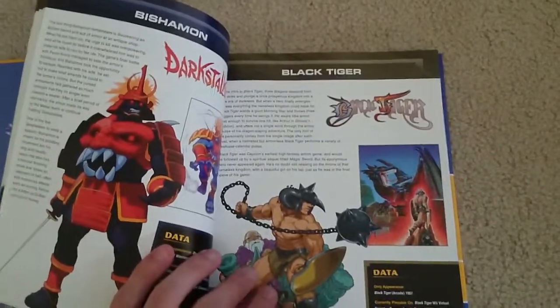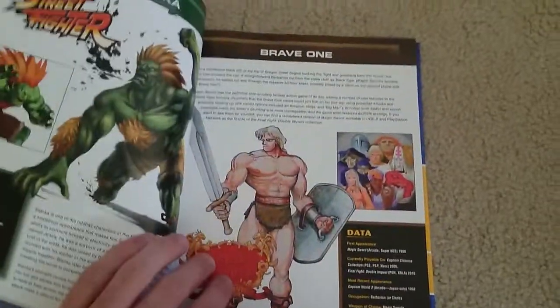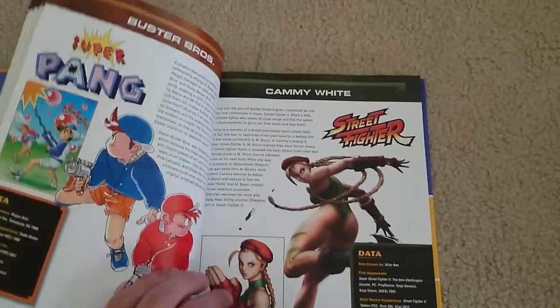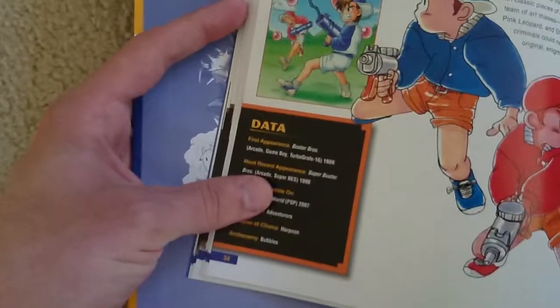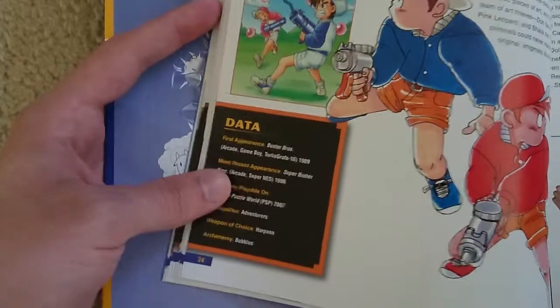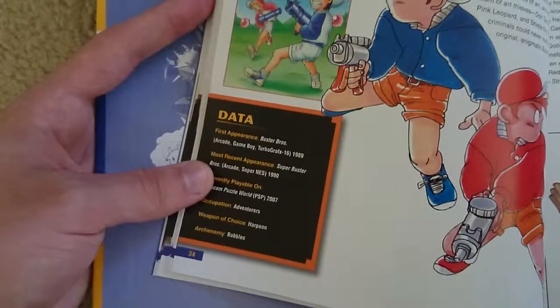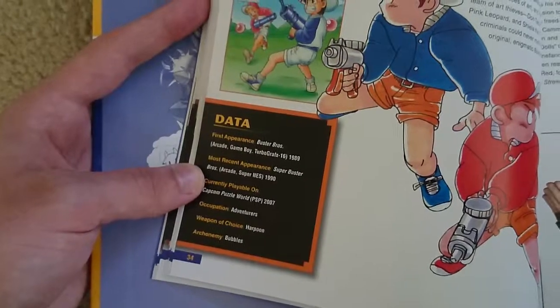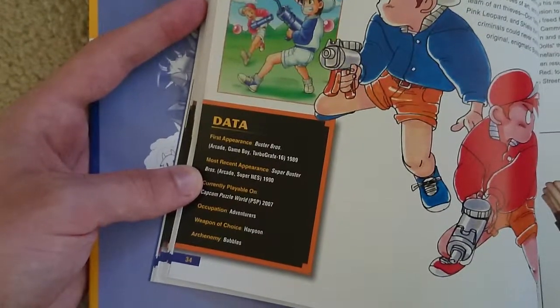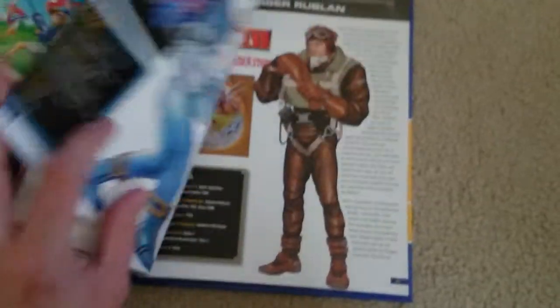We got Bishamon from Darkstalkers, Black Tiger, Brave One, Blanka from Street Fighter, Cammy, and Buster Bros. The Buster Bros first appeared in arcades, Game Boy, and TurboGrafx-16 in 1989, with the most recent being Super Buster Bros, currently playable on Capcom Puzzle Board for PSP back in 2007. His occupation is Adventurer, his weapon choice is a Harpoon, and his arch enemy is Bubbles — that's something.